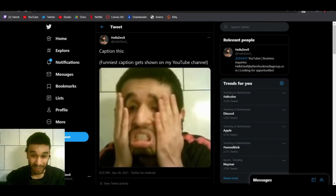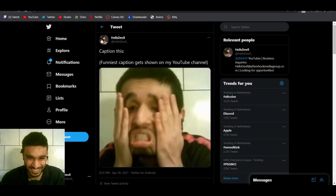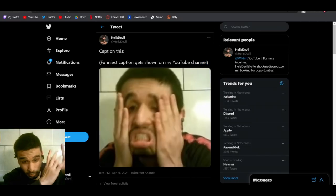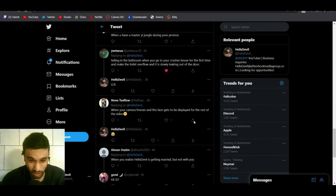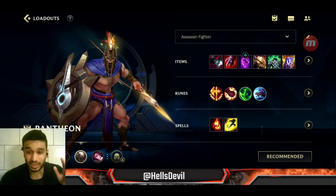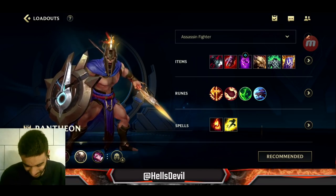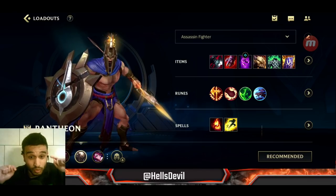The first announcement is that I made a funny tweet — this picture is just hilarious. I made a tweet and the funniest caption that people reply to on my Twitter gets shown on my YouTube channel. There are already a few people that have replied, so I'll put a link to the tweet in the pinned comment. If you're a funny guy, take your chances and reply to that tweet.